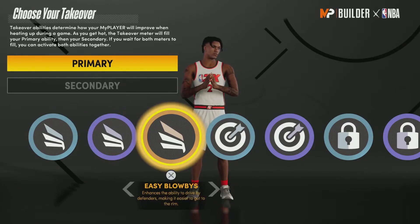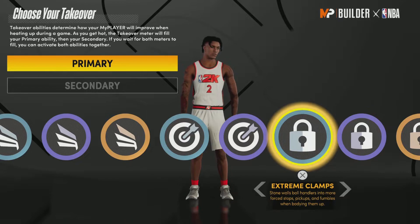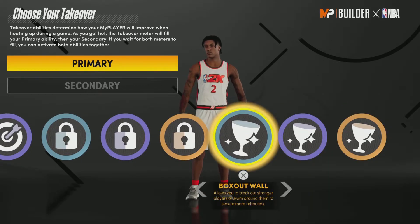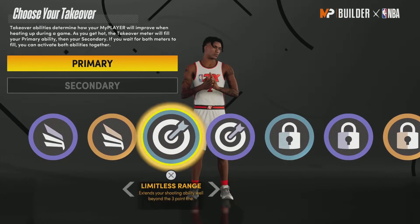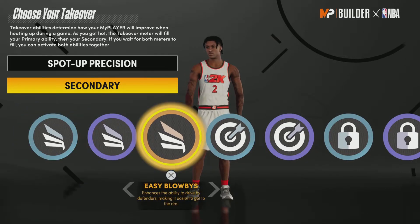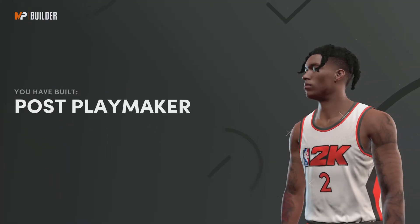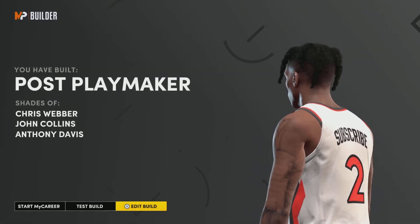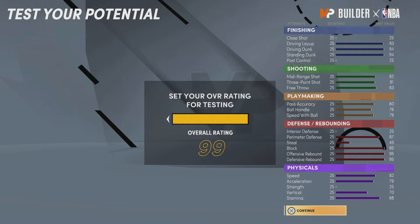For your takeovers, you can go easy blow-bys, finish your moves, spot and precision. You got options for real — you even got post options: box out wall, see the future, and dimes. You could go spot up or finish your moves. It depends on your play style. That's a post-playmaker — you could go with the playmaker and post takeovers, but the other takeovers are just better. You already got a demigod. You don't need a post takeover.